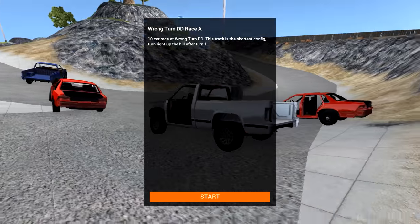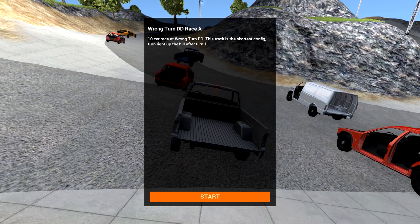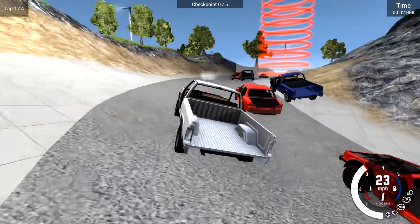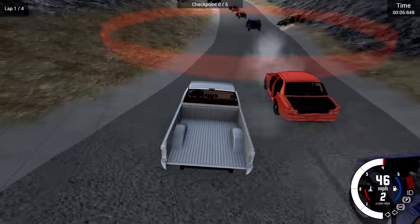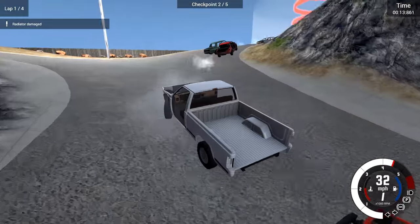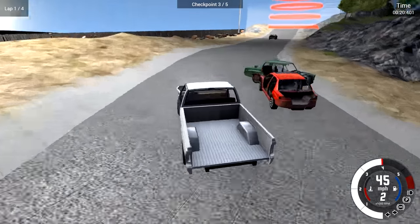Alright, and we are on race number A. Of course I'm in the back of the pack here. This track is the shortest config — turn right on the hill after turn one. So we've got ten cars here, and hopefully my PC can handle this. BeamNG has been getting better dealing with lots of cars on screen. Now as you can see, you can actually start having races in this thing. We're all about the destruction here, ladies and gentlemen, so I am going to try and be as aggressive as possible. This track is all tarmac, so we're going to be going pretty fast.